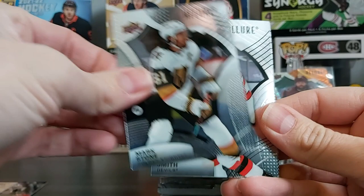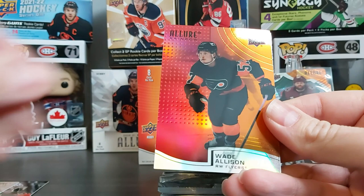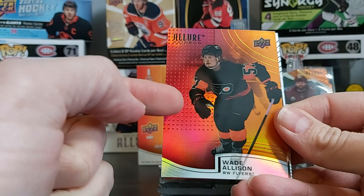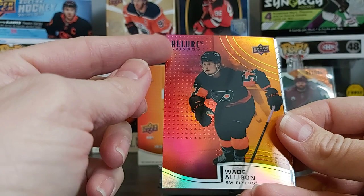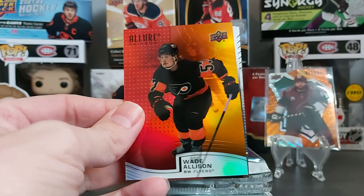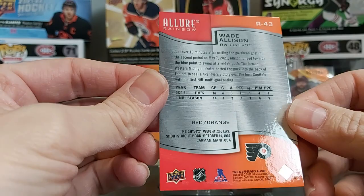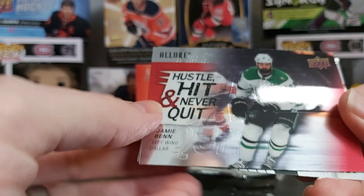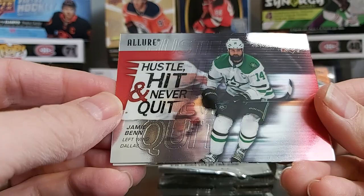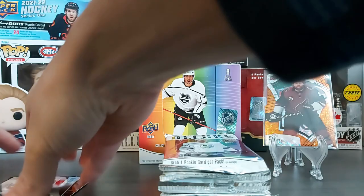Sebastian Aho, Mark Stone, Ty Smith, Matt Spaccaretti, Patrick Laine — and we have one of the rainbow parallels. Wade Allison, so this would be the beginning of the rainbow. You can get him in orange, yellow, green, blue, and purple, and if you put them all side by side it becomes a rainbow. We also have a Hustle Hit and Never Quit insert of Jamie Benn, and our rookie is Spencer Knight.